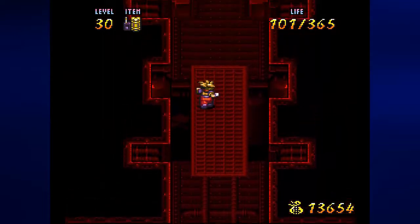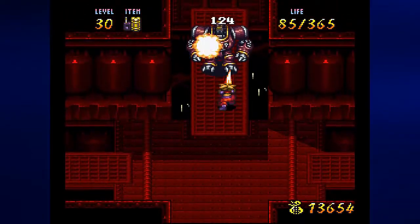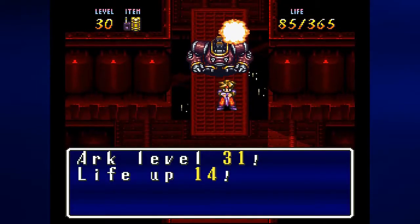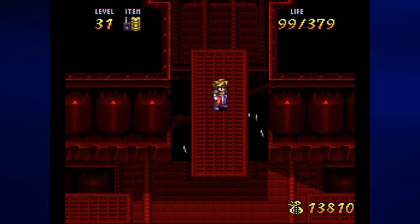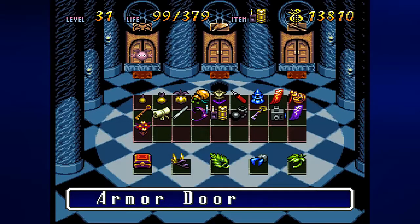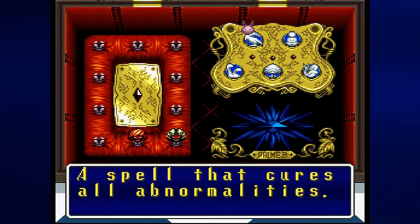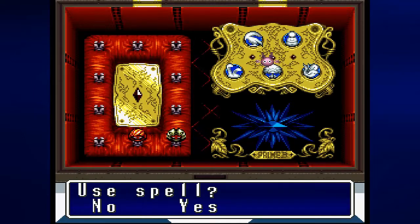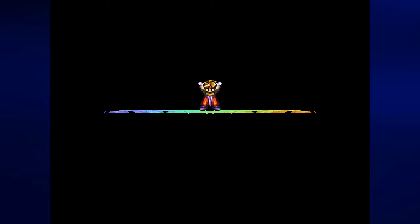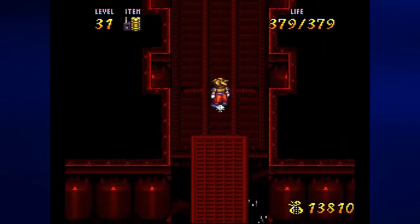If you know what you're doing, and especially if you have a map, you can make quick work of this place. And level 31! I had a feeling I would get another level — life up 14, strength up 3, defense up 3, luck up 3. Let me see if I can do this from the center door here. I am going to use the grass pin — that's a healing spell from Rotary. I'm going to go ahead and use the grass pin and fully heal myself with that. I never really had a reason to use one because I kind of had a good idea of what I was doing the whole game.